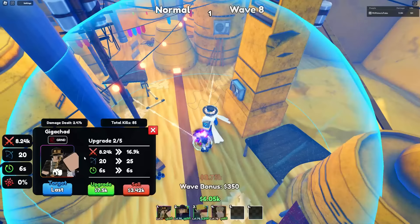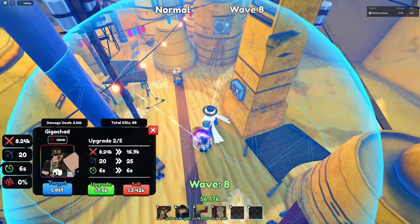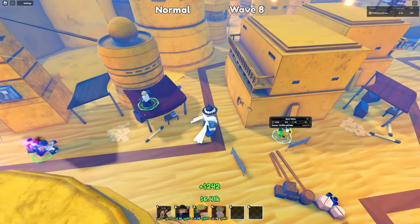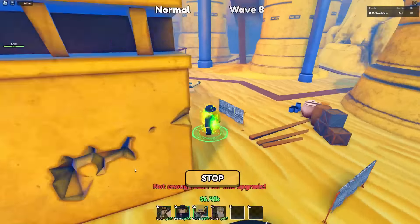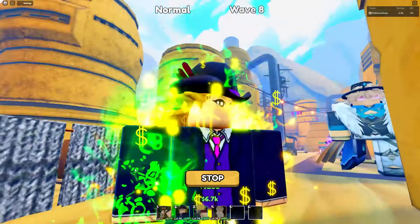Next upgrade: his stats are 8,240 damage with 20 range and 6 SPA. Can we upgrade our farm? Look at that — Entrepreneur also has an aura now! It looks so amazing.